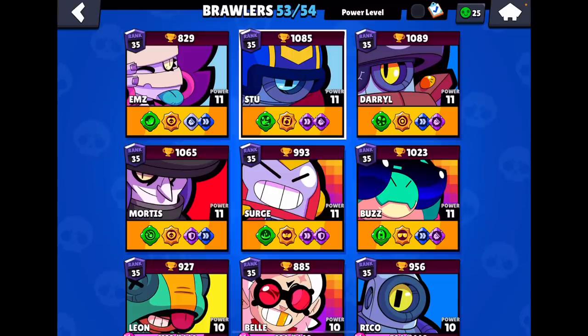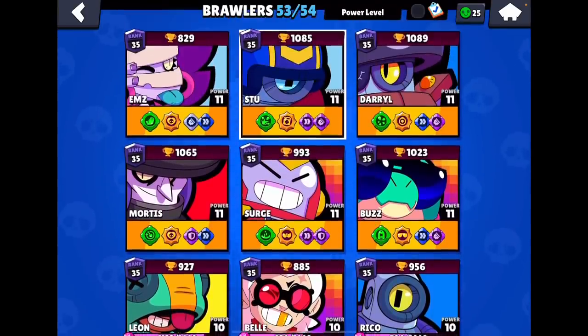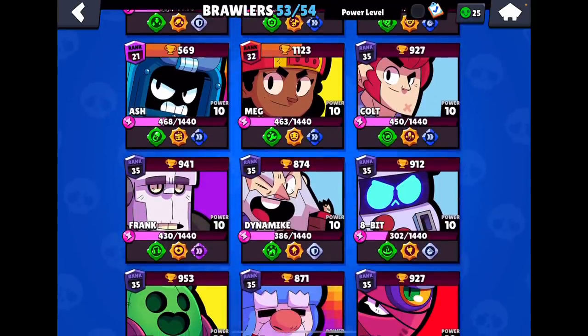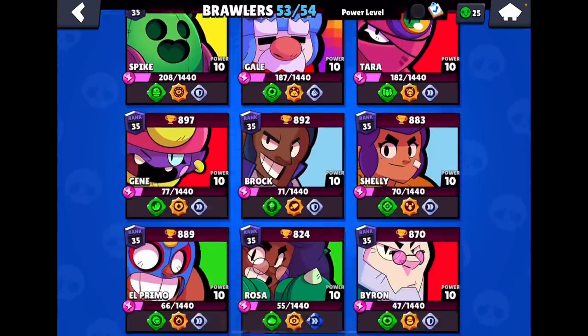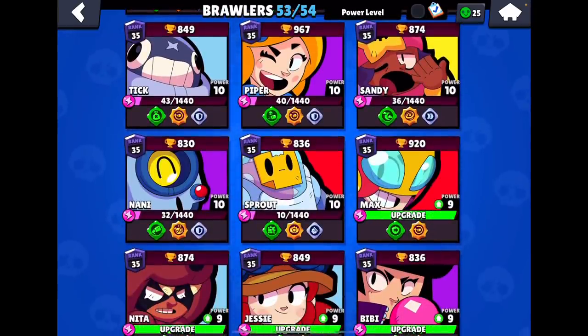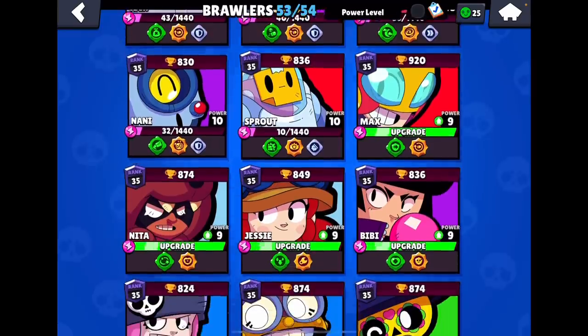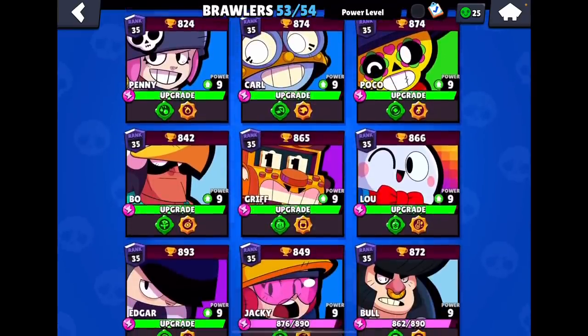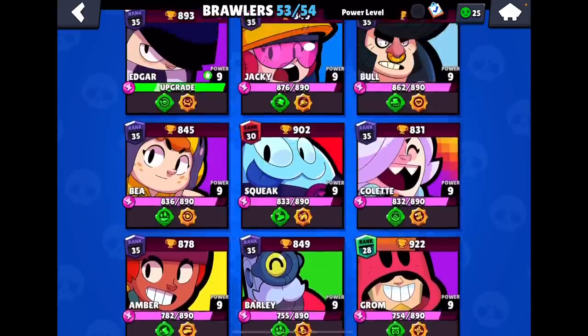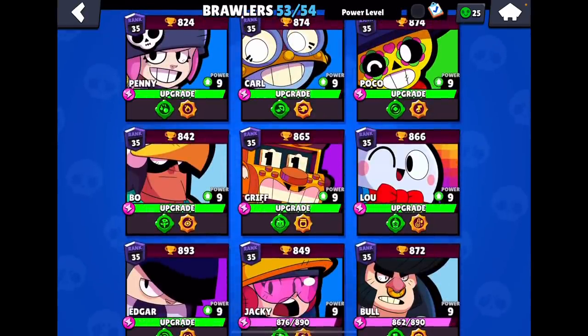Anything spawner, anything that can shoot over walls without getting hit by Stu, any long range like Piper, Brock, Byron, Belle — if they keep distance, Stu is basically useless. Stu's best matchups are tanks such as Buzz, Darryl, Bull, Lola, 8-Bit, Gene, Shelly, Sandy — any mid-range brawler without a spawner is a pretty easy matchup. Any thrower if Stu has wall break can also be a good matchup. Basically, play Stu into tanks and throwers, not spawners.